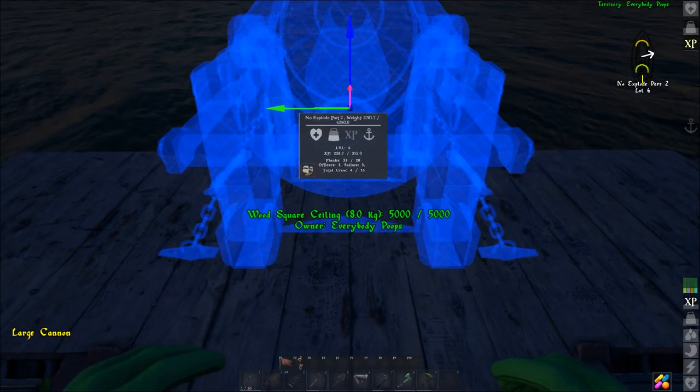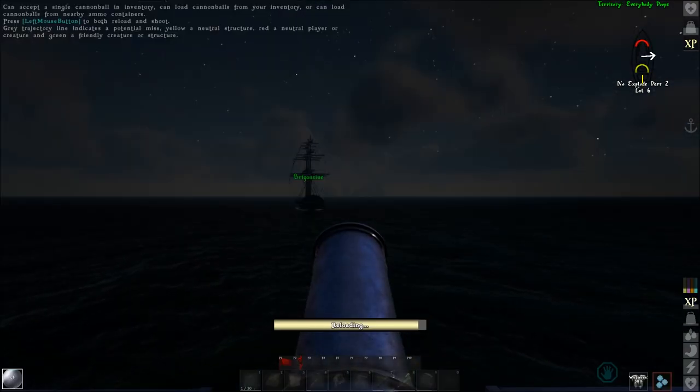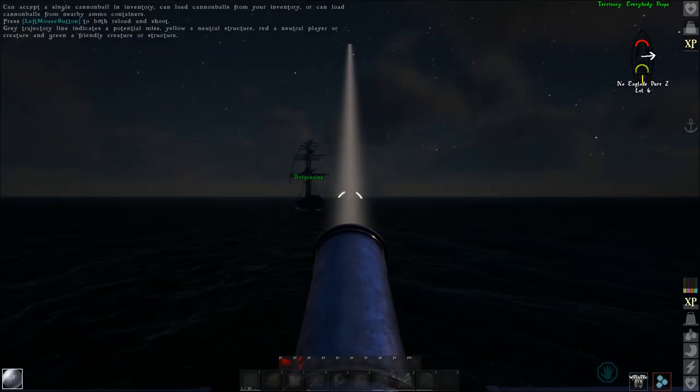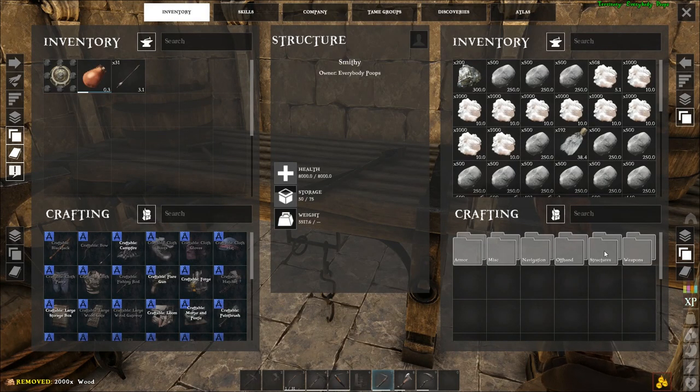Bigger cannons cannot aim left to right — they can only go up and down to shoot farther or closer away. This is why I like to put one on the very front of the ship and then turn the ship to aim it, or fire at somebody you're chasing down. Now we have everything we need to build the schooner itself.